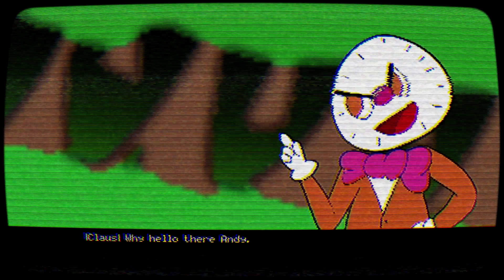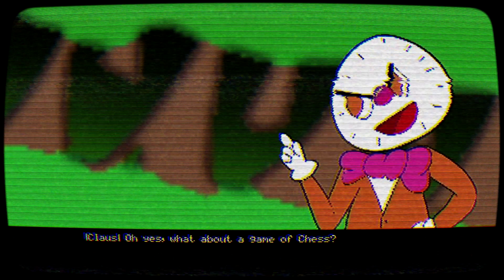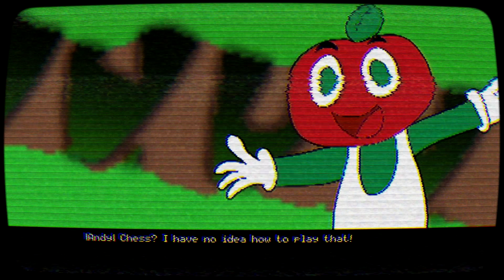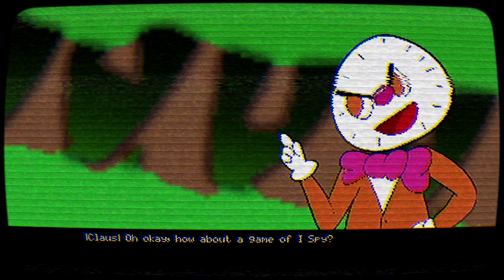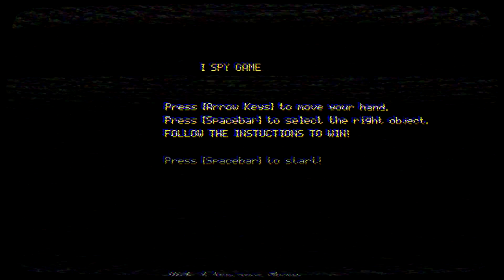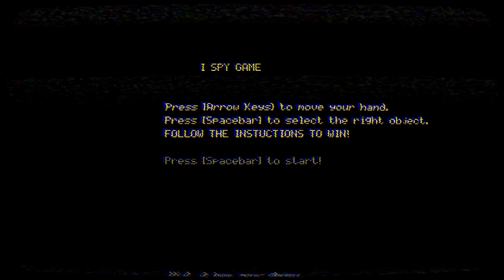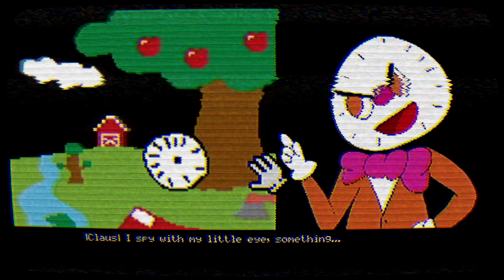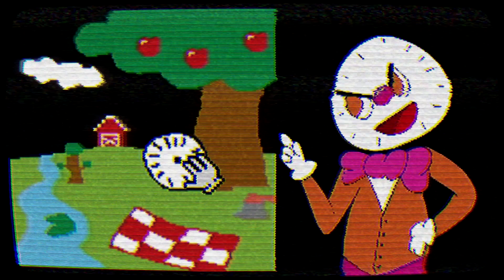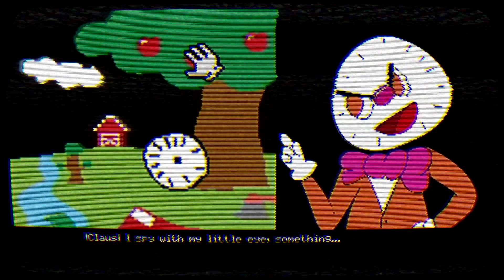The type of game it is looks really cool. We're going to be playing I Spy — press arrow keys to use your hand, select the right object, and follow instructions. With my little eye, something red. Okay, that's the apple probably, right? Yes, that's it!